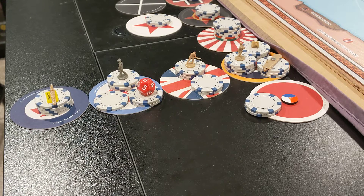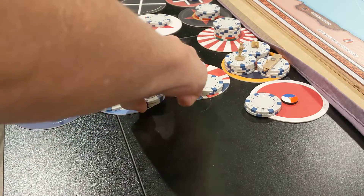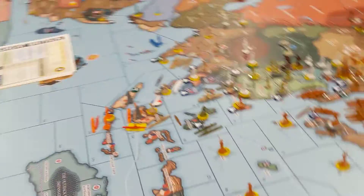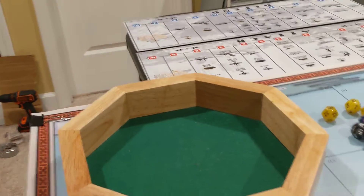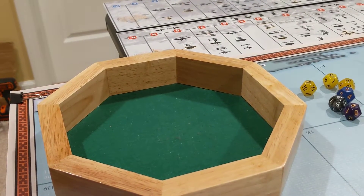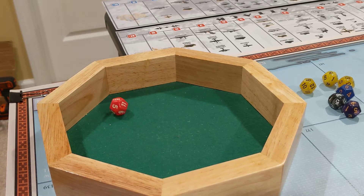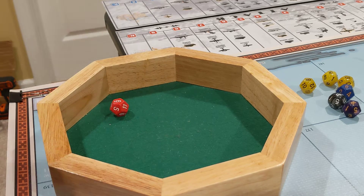Let's go ahead and do the tech roll. The Commonwealth is trying to get advanced ASW, so let's see if they can do that. For advanced ASW, we're looking for 7 or higher. It's a 6, so that's a fail.